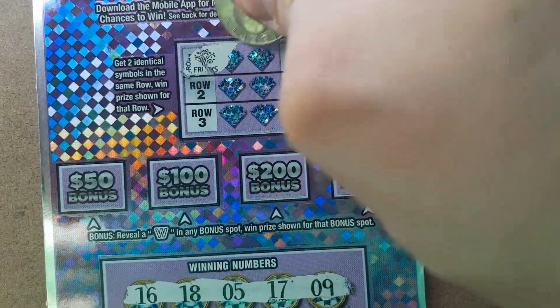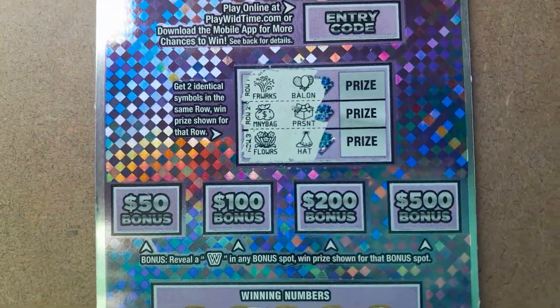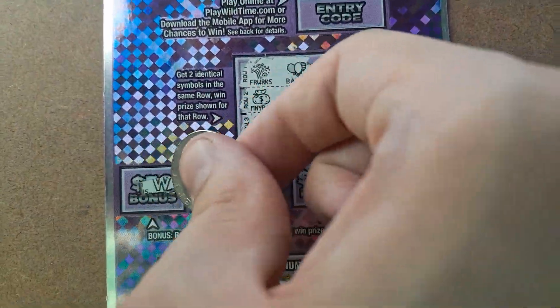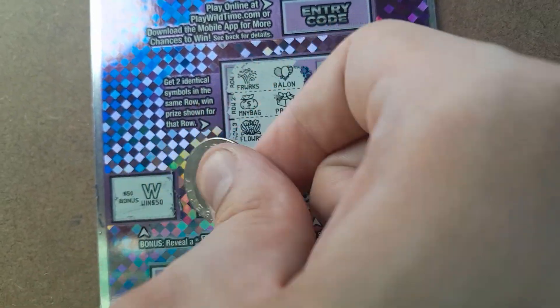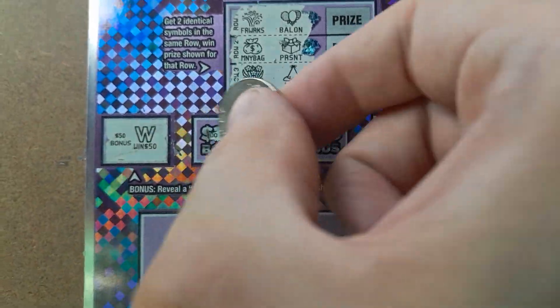So let's see what we can do. Nothing on the two symbols. Let's look for W's — and we have it. $50. Let's see if there's anything else.